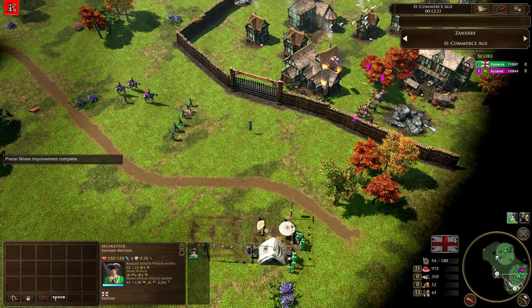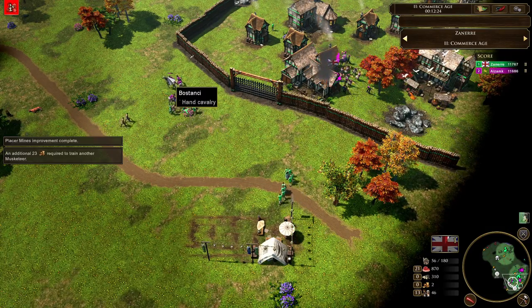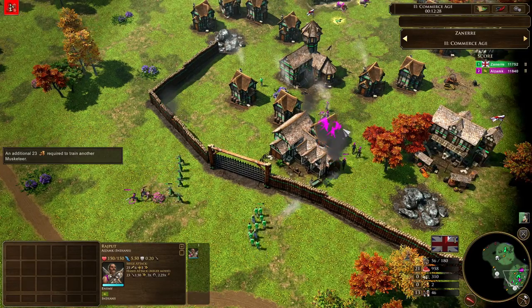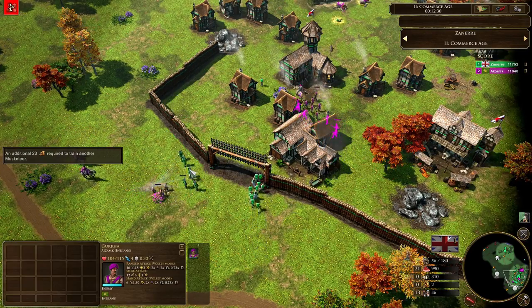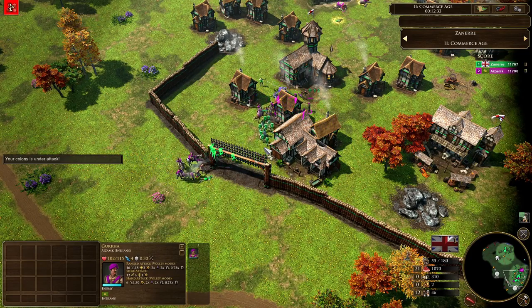We've got three Bustanchis on the front line for Azamk — going to be able to clean up these musketeers. Musketeers in a difficult spot, getting into melee combat. Azamk being careful — look at that beautiful micro, moving back. All three Bustanchis getting moved back. Now Rajputs coming in — these are going to get cleaned up by the Gurkha. He's just so on the ball, he knows what he's doing. It's just really impressive stuff.